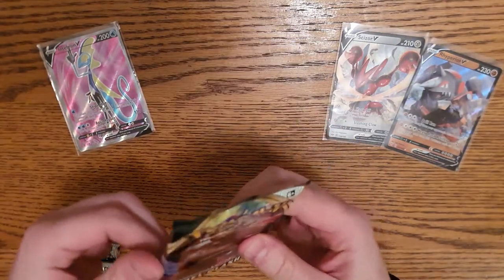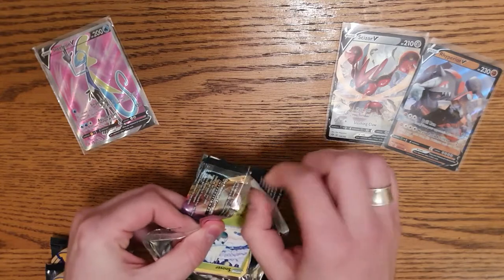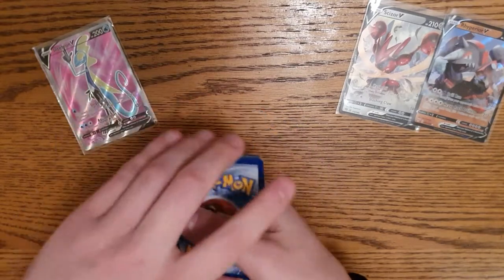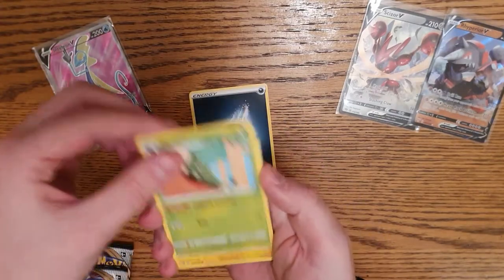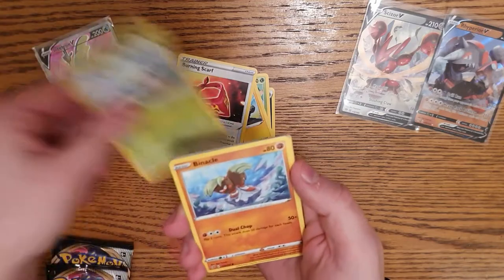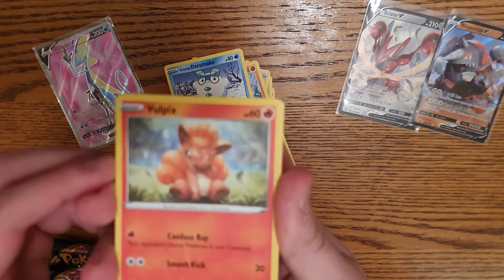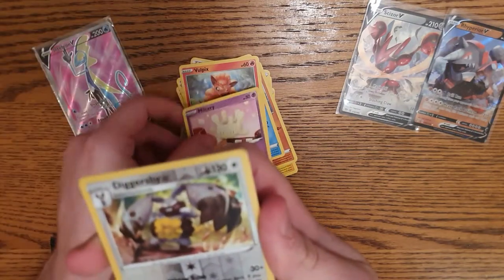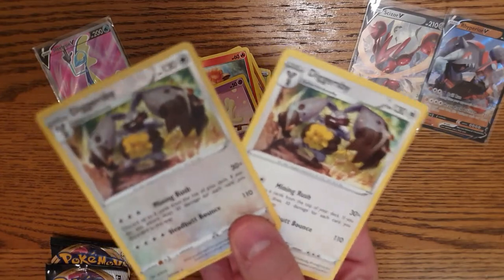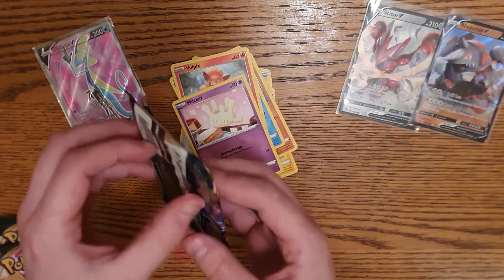Flygon! This one feels weird on the edge - give me feedback in the comments if I need to improve how I'm doing this. One, two, three, four. Steel, Metapod, Heliolisk, Trubbish, Burning Scarf - wouldn't want to wear that. Snover, Pinnacle, Dusclops, Mawile, Galarian Zigzagoon - oh that's cute! Milcery, Diggersby V - what are the chances of that, actually pretty cool! Reverse holo and an ultra rare - I'll take that. Darkness Ablaze, we are four out of seven.